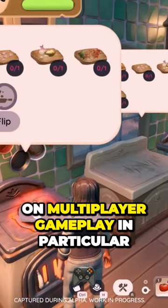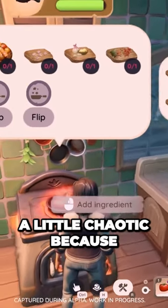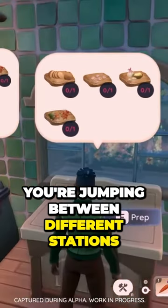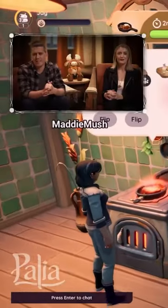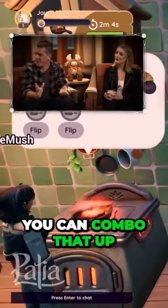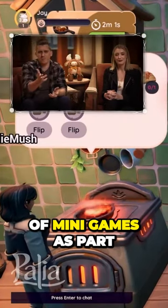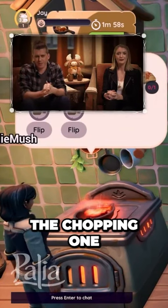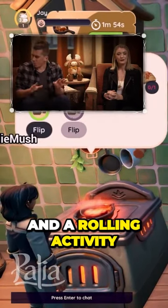Sort of like real-world cooking, if you're by yourself it's going to be a little chaotic because you're jumping between different stations — you need to chop some veggies, you need to flip the pan. But with a friend you can combo that up and make it a little bit easier. We have a number of mini-games as part of the cooking activity: this one is the chopping one, but there's also flipping, stirring, and rolling.